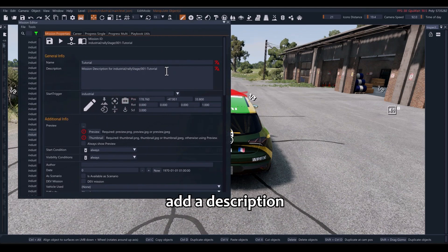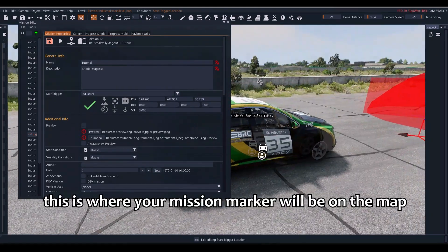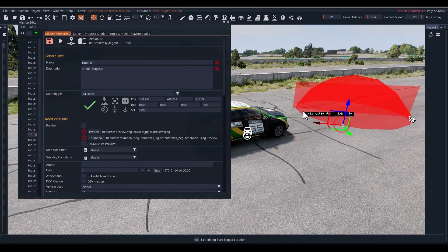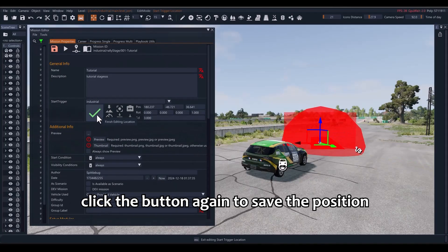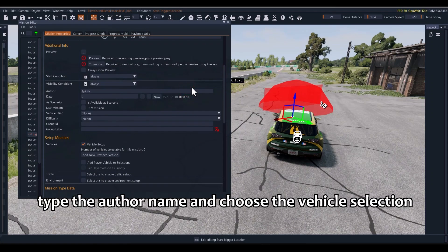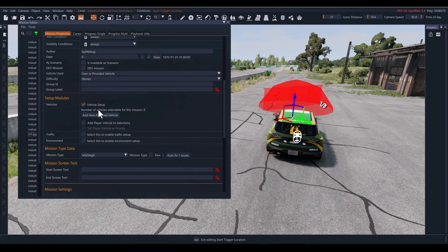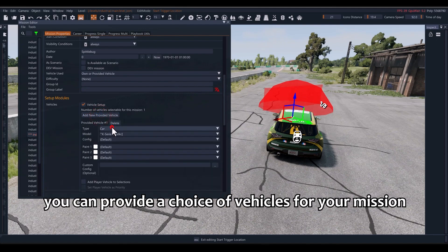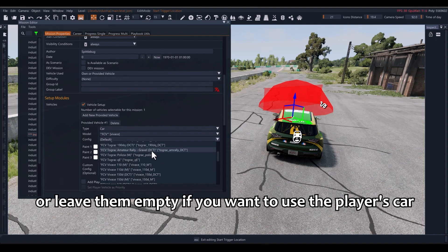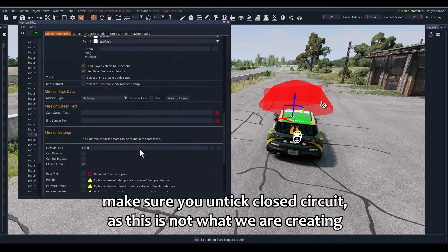Add a description. Edit the start trigger location — this is where your mission marker will be on the map. Click the button again to save the position. Type the author name and choose the vehicle selection. You can provide a choice of vehicles for your mission, or just leave them empty if you want to use the player's car. Make sure you untick Closed Circuit, as this is not what we are creating.